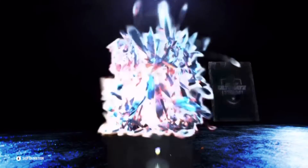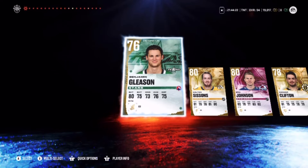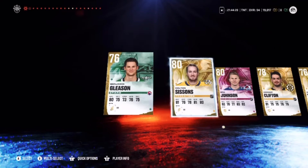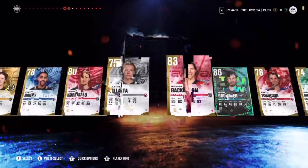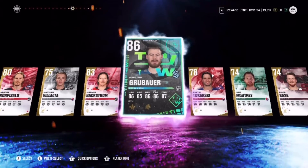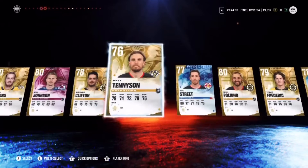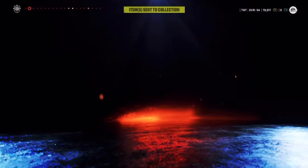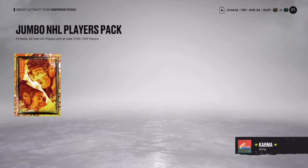Now we're gonna do the jumbo premium players pack — we still have another chance to pull another purple. We're gonna skip. I think I see a purple — purple, let's go! And then an 84 — two purples! We got a bunch of other good pulls in there too. We're doing so good so far for our main packs of the squad battles — we're on two purples!